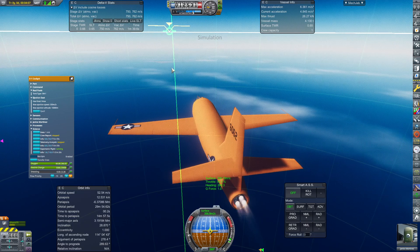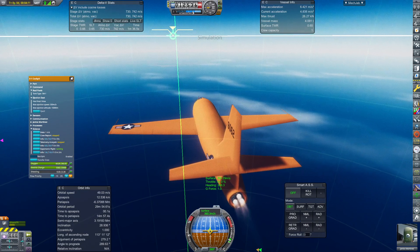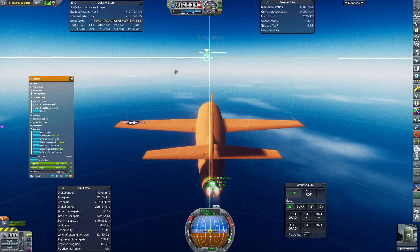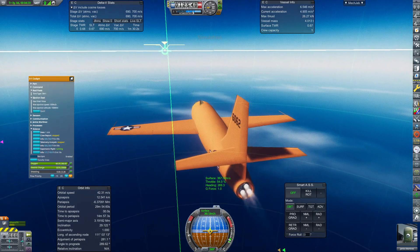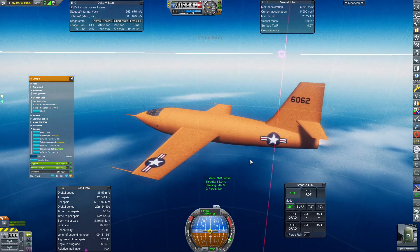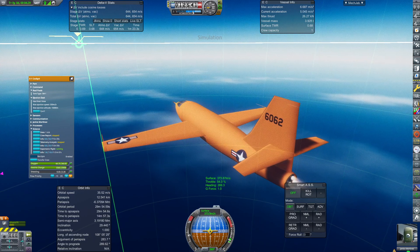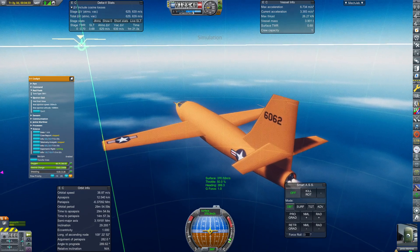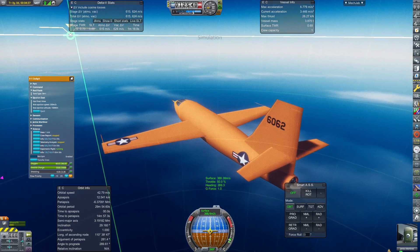Over in the distance we're starting to see the coastline. It's okay if you can't tell between the coastline and the clouds — basically right above the tip of the stabilizer is the coastline. The real X-1 landed on the extremely flat desert and was not launched from Cape Canaveral — it was launched over land. But I'm going to show you how to land it on the runway.